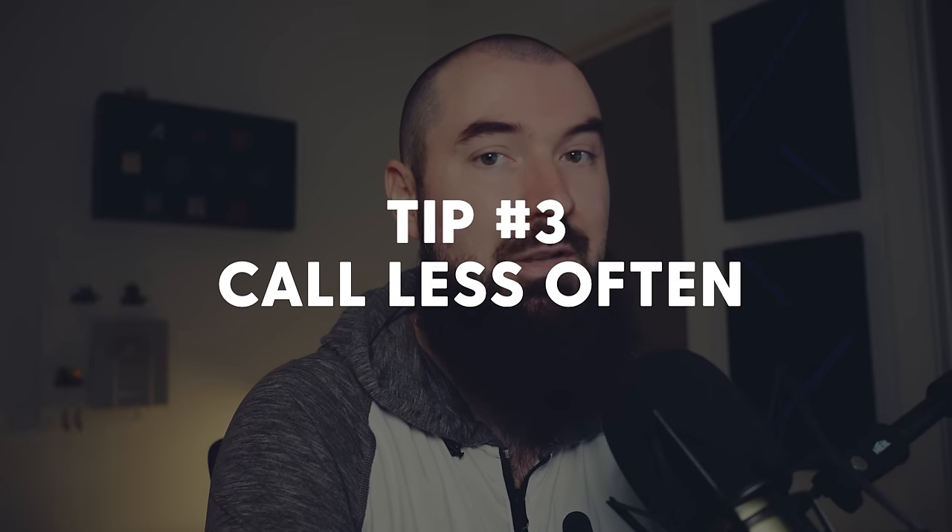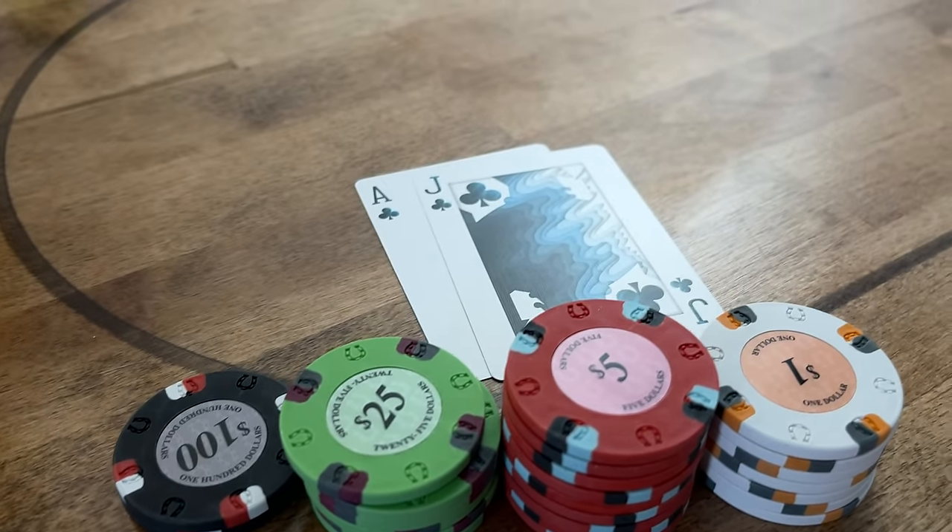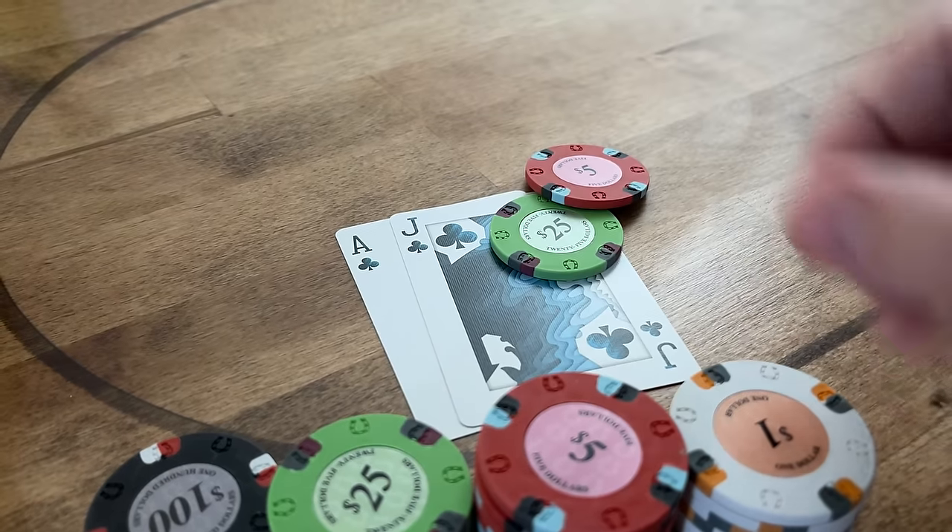Tip number three is to simply call less often preflop. Notice the constant focus on getting rid of preflop passivity. This isn't just about limping — it's also about calling when you face a three-bet or a four-bet. A lot of players call way too often because they have a playable hand, shunting all those hands into a passive calling range. This applies pretty much everywhere preflop, whether there's an open limper or multiple limpers. Look for spots where you could isolate and play hands aggressively.